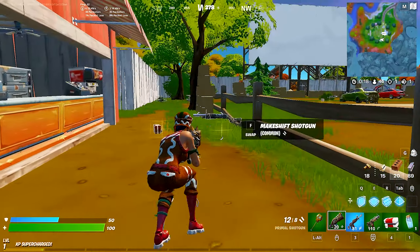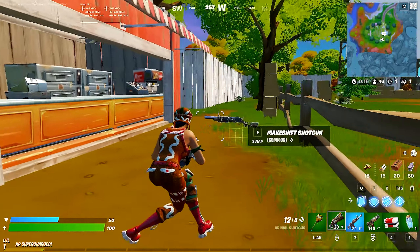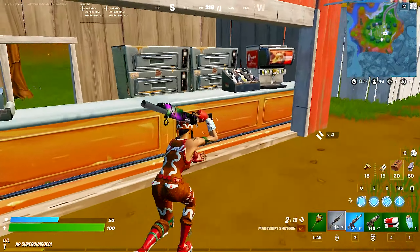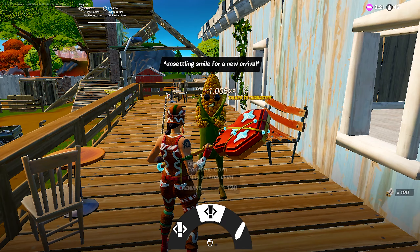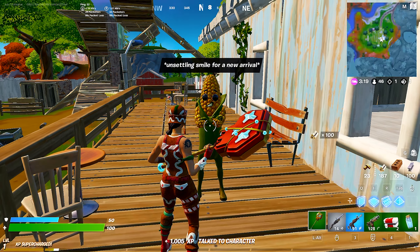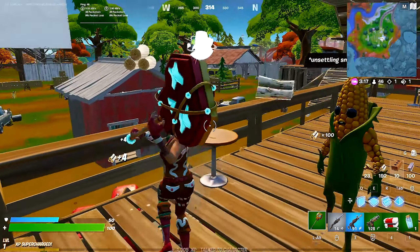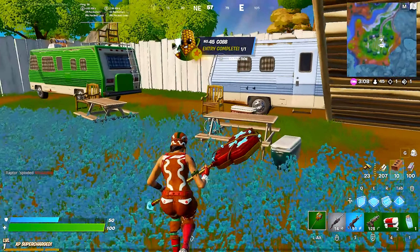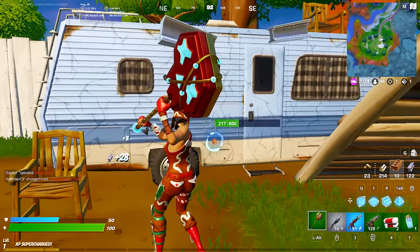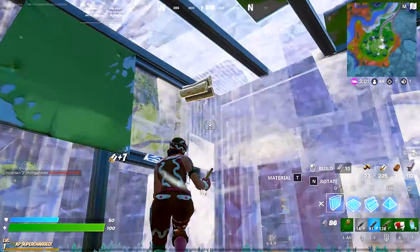Guys, I think we found the pump — it's called the makeshift shotgun. We'll take it! Okay, we got a pump now. Oh, you can get corn here. There's a character in my drop spot — I don't want corn, he's a trash character. Actually, the corn could come in clutch, you never know.